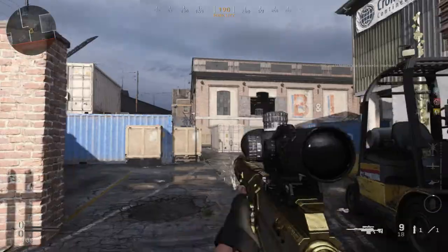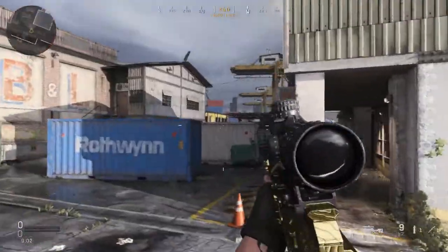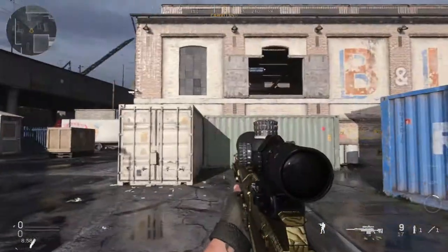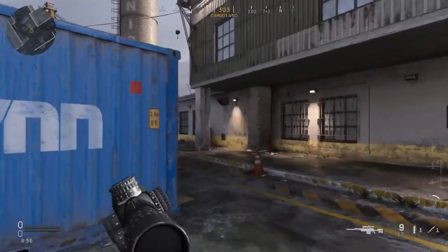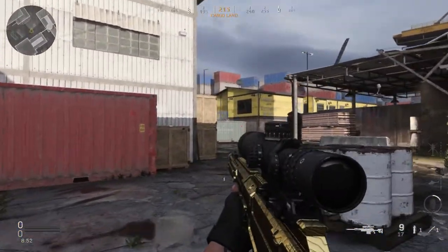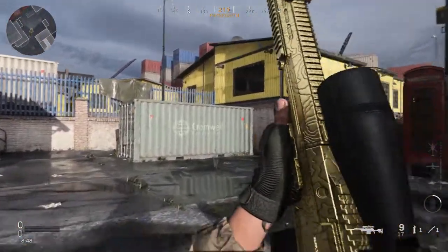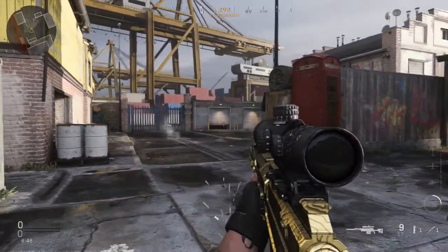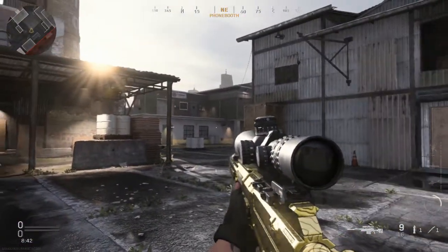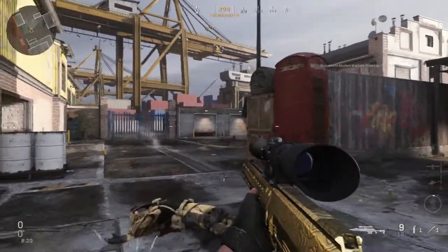Here we go with the AX50 - my favorite sniper in the game, probably everybody's favorite. It looks really good with gold. I wish they had a weapon inspect feature in this game - I'm surprised they didn't add that. This one looks the best. I haven't used the HDR since I got it gold; I just went straight to grinding the Dragunov.